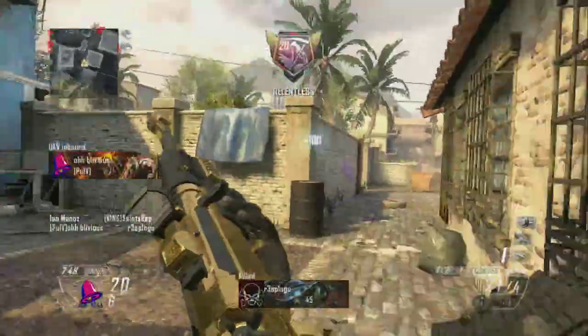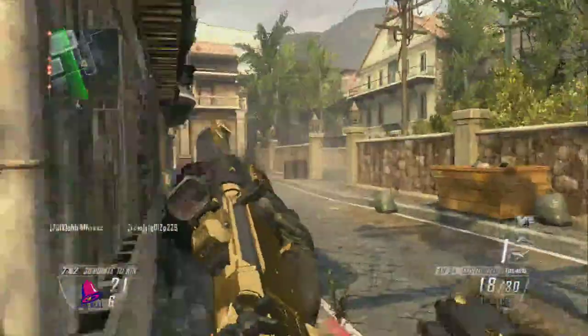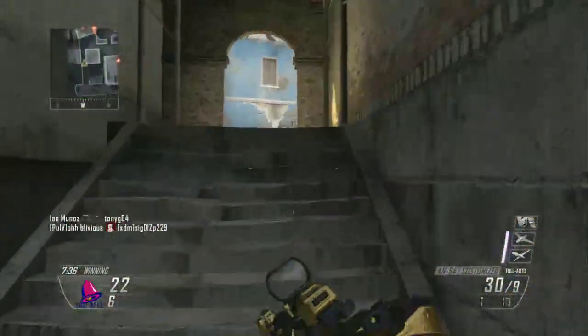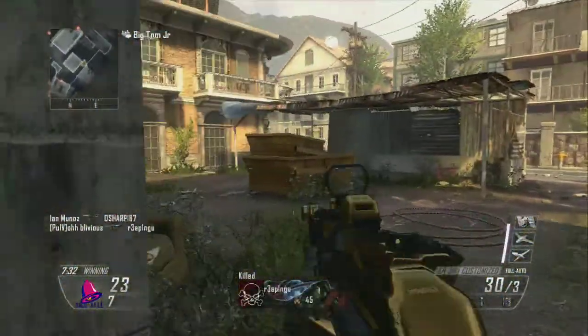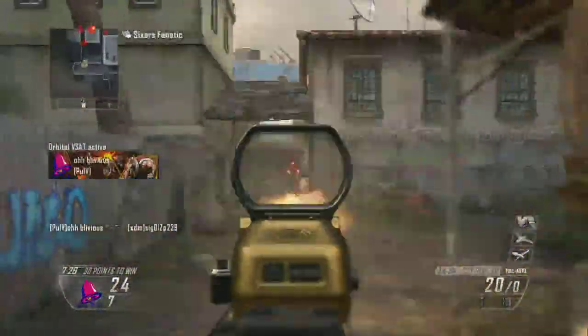It looks much better to get a flawless. I just picked up my Relentless. The orbital VSAT will really, really help you out, but it's just kind of hard to get it first. I think it's like 12 kills you have to get, and then you'll finally get it. So if you can get a 12, you're pretty much set to honestly have a very good chance of getting a nuked out title.